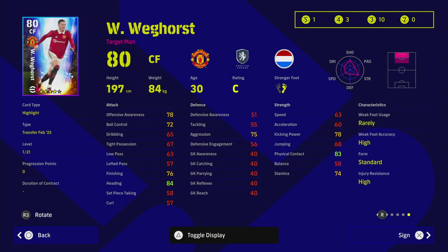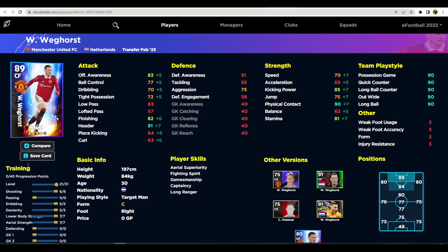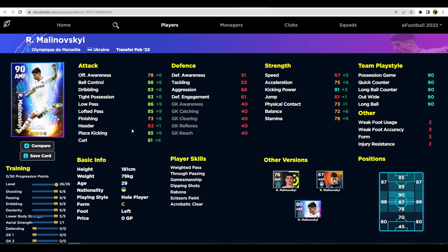Weghorst has aerial superiority, heading, chip shot control, one touch pass, and fighting spirit. He gets up and down the pitch and he's a big unit. If you don't have Yang Collar or a target man, you could do worse than spin for him. With a four-star nominating contract he goes up to 89 overall - 91 header, 83 offensive awareness, and 90 physical contact.